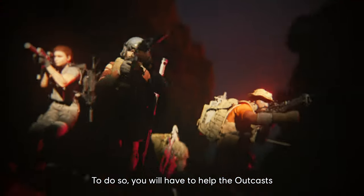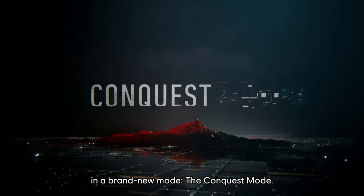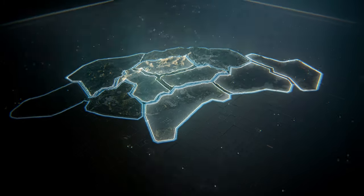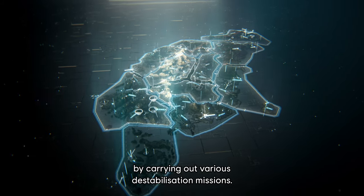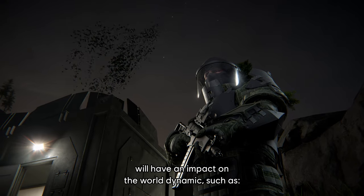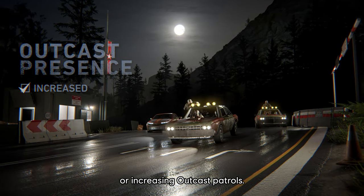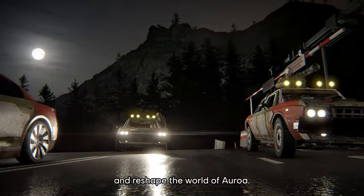To do so, you will have to help the Outkast get rid of the remaining enemy forces in a brand-new mode, the Conquest Mode. The Conquest Mode is a new alternative mode to Ghost Recon Breakpoint's story mode. You will have to conquer various territories of Auroa by carrying out various destabilization missions. Note that each of the missions you complete will have an impact on the world dynamic, such as deactivating drone surveillance, removing enemy presence, or increasing Outkast patrols. Choose the mission you want in any order and reshape the world of Auroa.